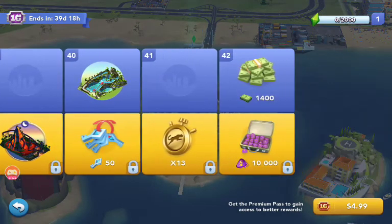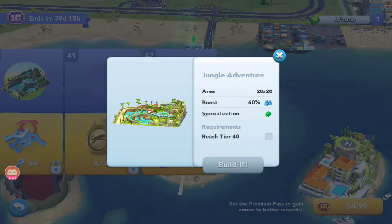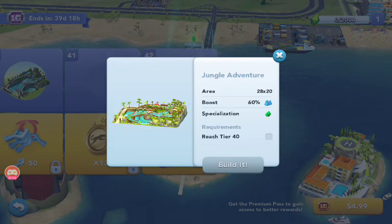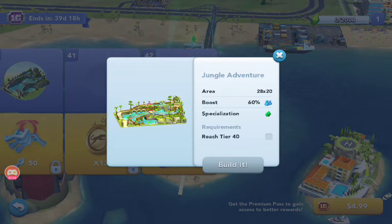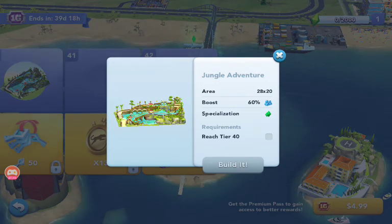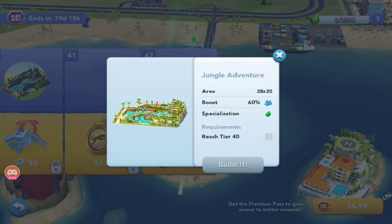One more thing: the last area specialization you can get in the free pass — obviously there's not as much in the free one as the premium one — but the jungle adventure is 28 by 20, 60% boost, and it's completely free. You just have to complete the quests in the mayor's path. This is really good, so I would recommend getting it. I like how it looks. I know this was a long explanation, but remember this is not one week — this is a 40-day event, so it's probably going to take you way longer to complete than this whole video was.